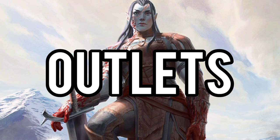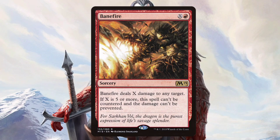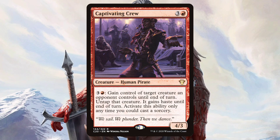Cards like War Cadence and Bedlam are going to make sure we get safe swings with our tokens and morphs for Radha to generate maximum mana. But with all this mana comes great outlets — having some outlets to put all this mana into is super important. My favorite is Banefire for sure. Dumping all your Radha mana into an uncounterable fireball just seems really good. Captivated Crew is another one of my favorites, and that's the key word — your favorites. That's why I like this deck, because you can kind of get away with putting whatever mana sinks you like in it.